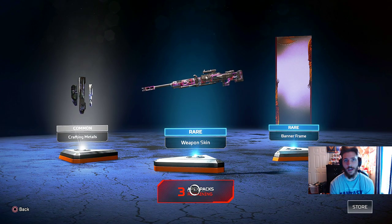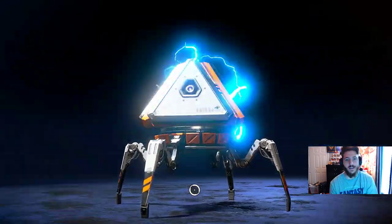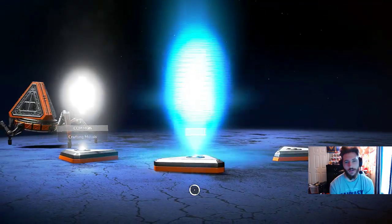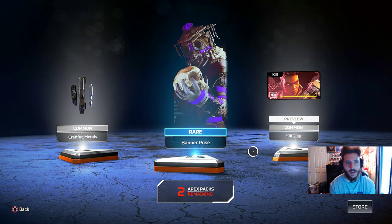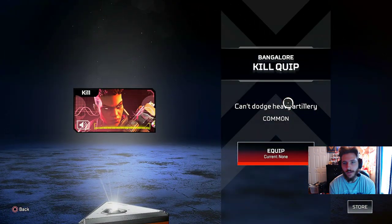Let's go on to our third Apex pack. Hopefully we get the reds — I want the reds. White, blue, white. Still looking for a purple or a yellow. We got a rare banner pose called Existional — that's actually a pretty dope one. We got 15 crafting materials here, and then we have a kill quip: Can't Dodge Heavy Artillery for Bangalore.